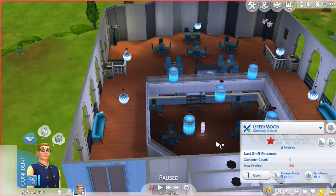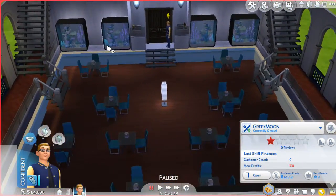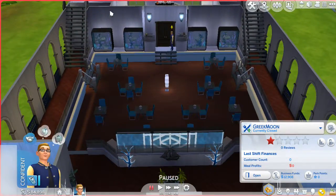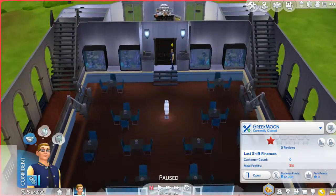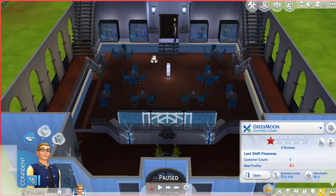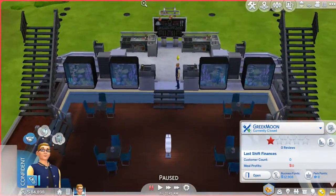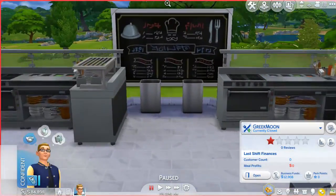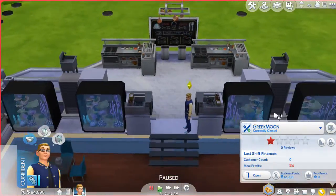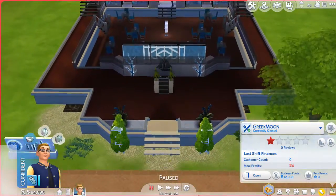And then downstairs we've got some aquariums and a nice two lights on the wall there. And then we've got a nice white light in the middle that really has served no purpose. And then back here we've got ourselves the board and the utensils of preparation, as I like to call them. And then of course we have the reception desk up here.